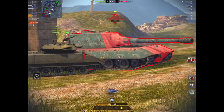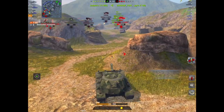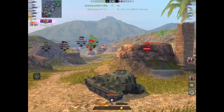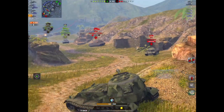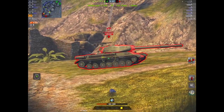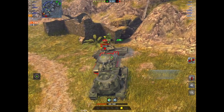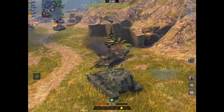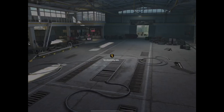I've already taken two shots here — one from the Jagdpanzer E 100 and one from an IS-4 — but with the additional HP I know the Jagdpanzer E 100 is not going to get rid of me unless he ammo racks me. So you can be slightly more aggressive when you need to be. You don't get more bounces — the armor profile hasn't changed — but you've just got that additional HP and it really does help.